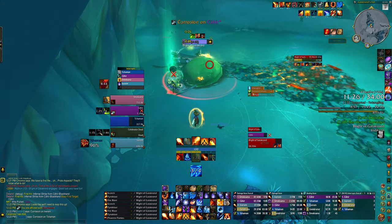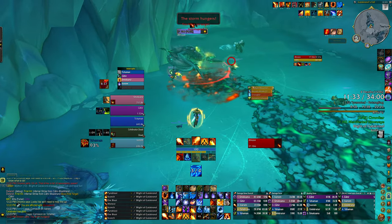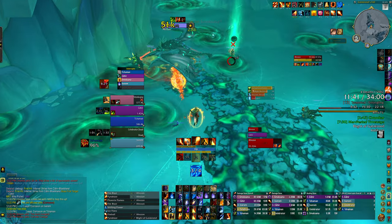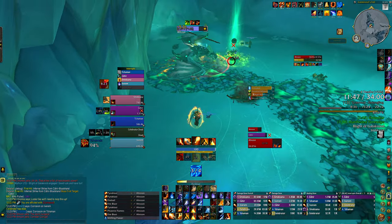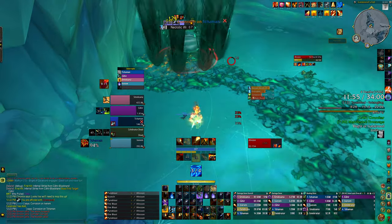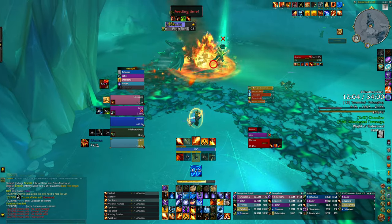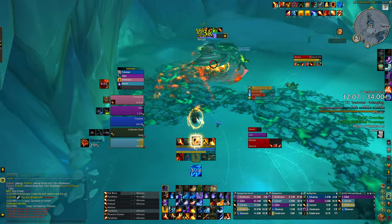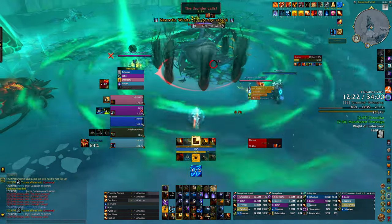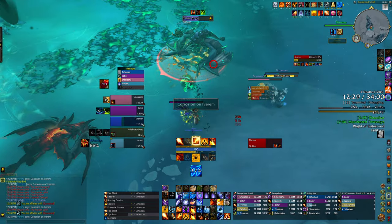Hard casting my Pyroblast using Ice Flows because I want to be able to move. Our rogue is having trouble staying alive. Going to Scorch and drop the meteor — we just took up a bunch of space in the arena for not much reason. Shifting Power, trying to step into the boss's range. Hard casting the Pyroblast, using a Fire Blast in the middle so I can cast another Pyroblast right away afterwards. Dropping a meteor and fireballing — the reason I'm fireballing is because I have stacking crit on the Fireball in case it fails to crit.